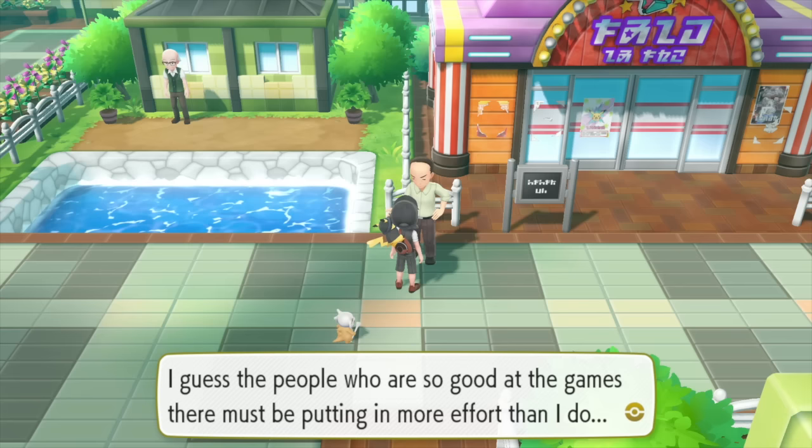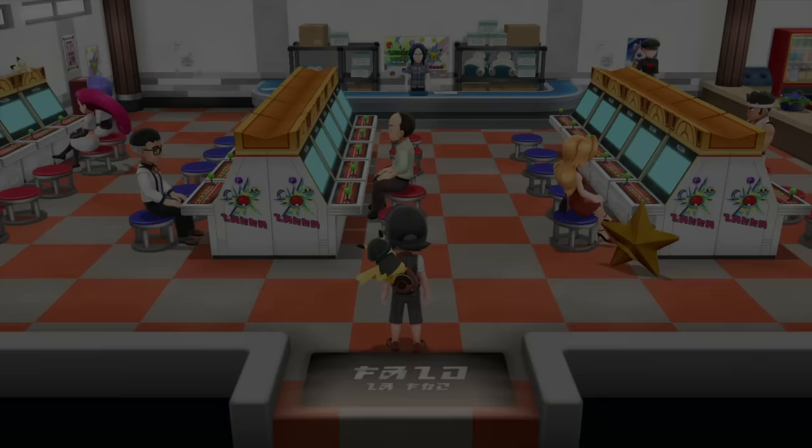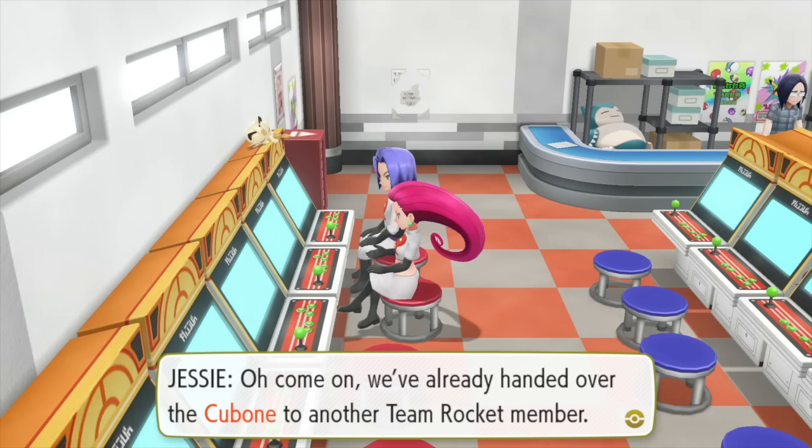Once you get in there you will find the Team Rocket members who did a runner a little bit earlier with the Cubone. Head into the amusement arcade and you can see Team Rocket over in the left-hand corner — they're playing games. Eventually they give you a hint on what to do next.